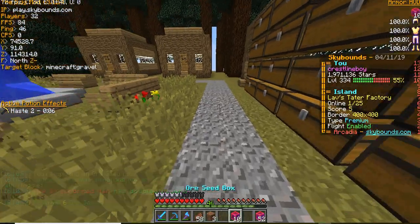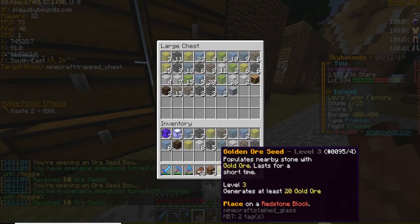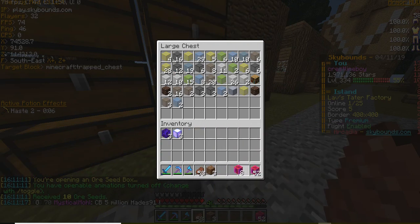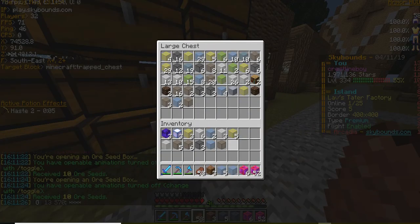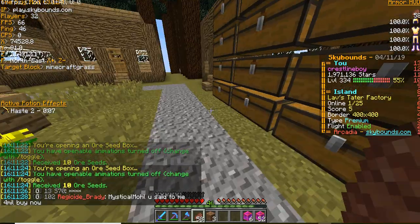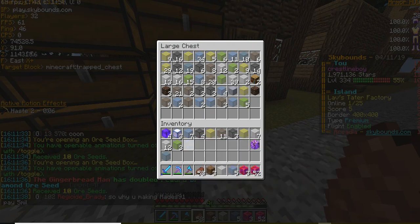Now we have our tier 10 ore seed boxes. I don't want my inventory to fill up too much because if you've watched my other videos, when I opened ore seed boxes they would fall on the ground, but now I think they go to my island drop zone and I'd rather not go all the way over there. Oh, I was about to say maybe gingy doesn't work on the tier 10s, but it does.